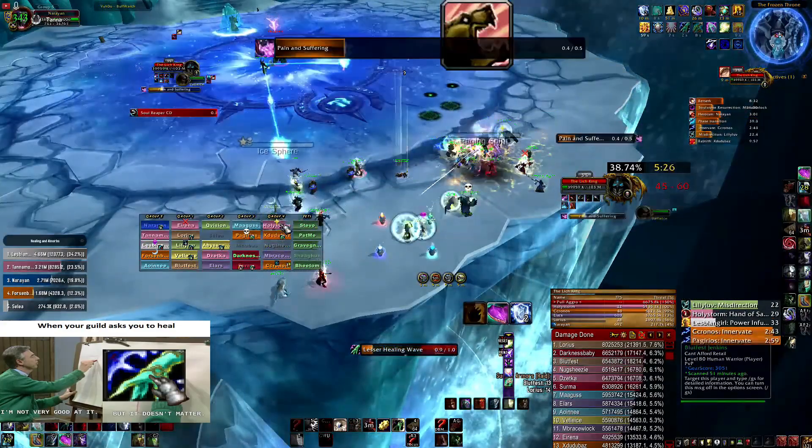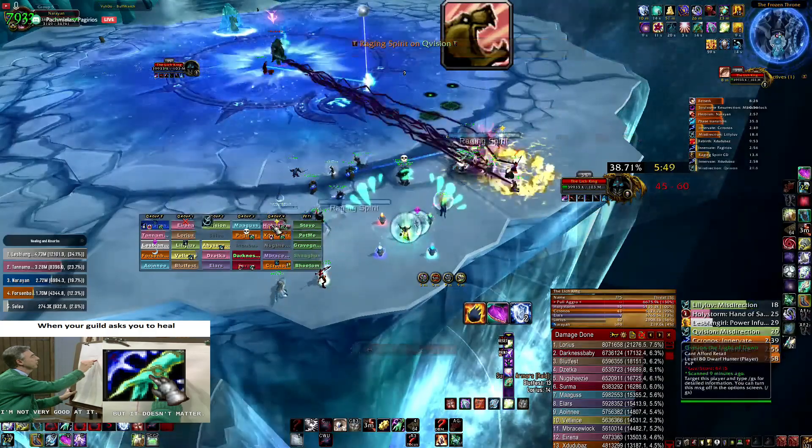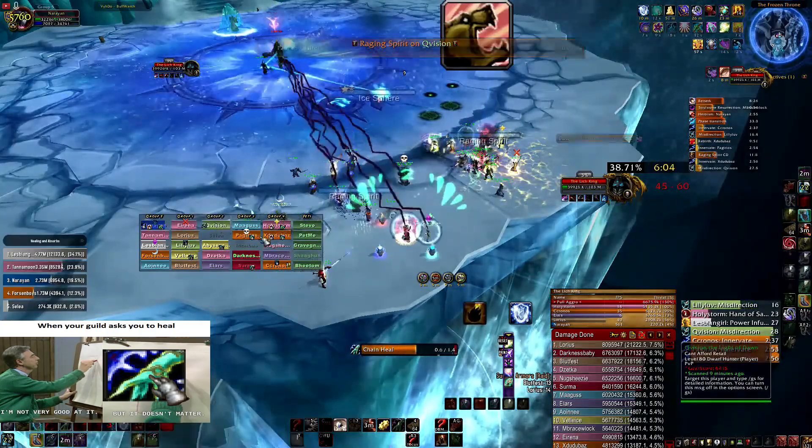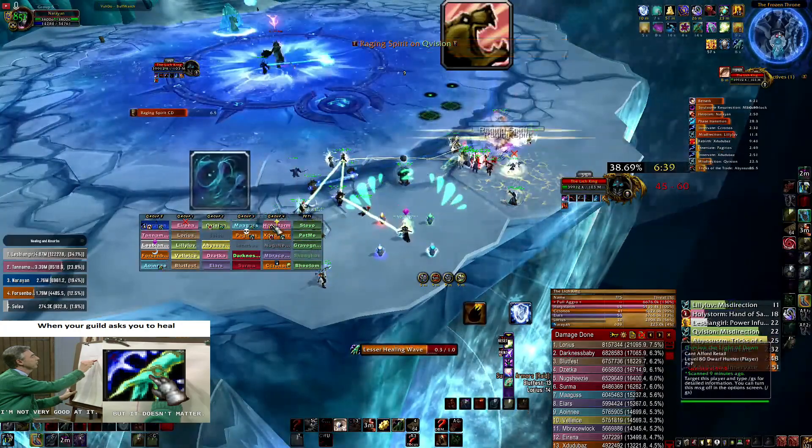The raid just spread and I'm spamming Chain Heal because the raid was dropping so much. Now when the raid is stable, as you can see, I'm spamming a little bit of Lesser Healing. Not a lot of raid healing is needed when the raid is not that low.